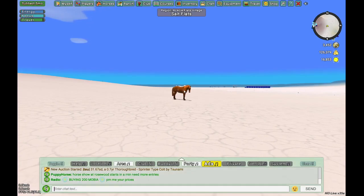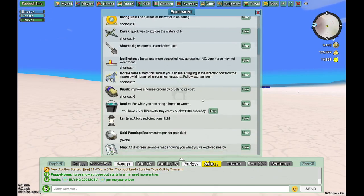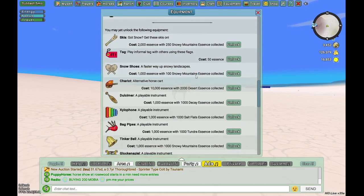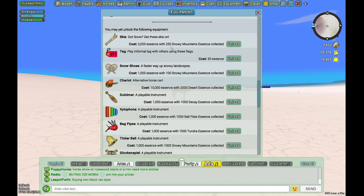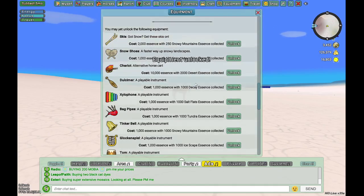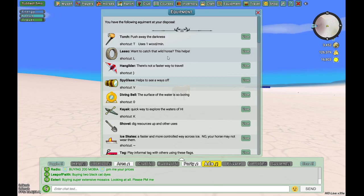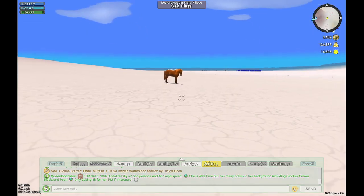Before you capture your first horse, come up here to Equipment and click on it — it pulls up all the equipment you own. You want to make sure you have the lasso. If you don't have it, it will tell you how much essence it costs and if it requires any specific biome essence. For example, the tag only costs 50 essence and no special biome essence. The lasso is 50 or 100 essence. You use it with the shortcut L on your keyboard.